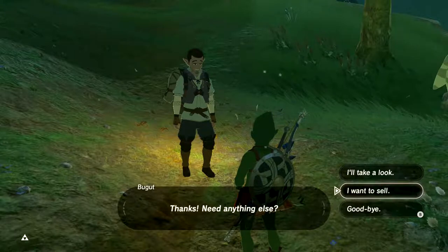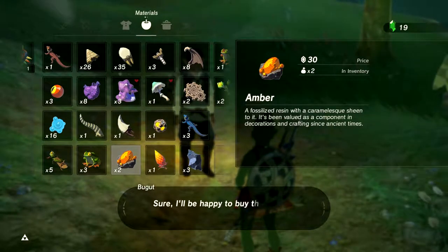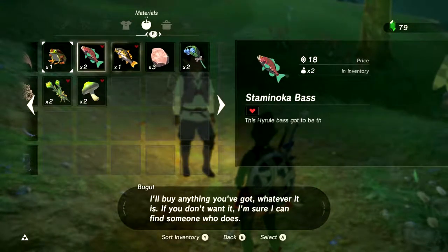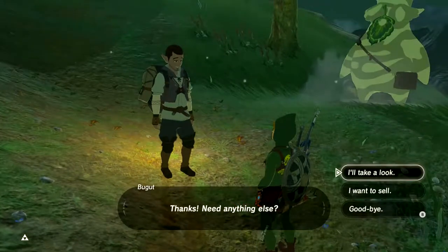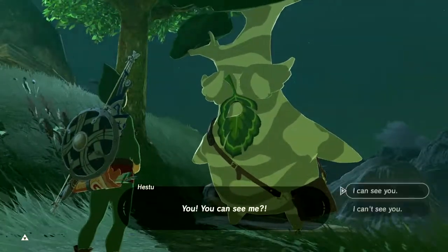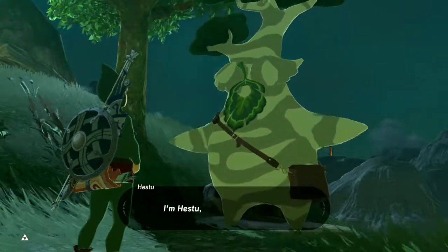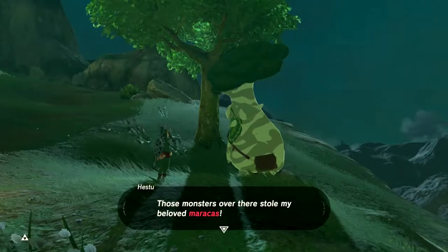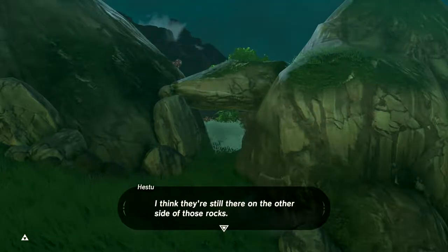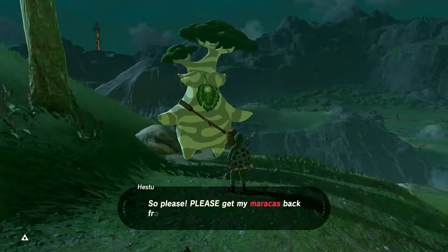Do I have anything good to sell? We've got some amber, which we're going to need to craft items later, and some stuff used to dye armor different colors — but we can't do that with Tingle's outfit, so we don't really need it. Then over here is the big old Korok man — Hestu! He has a special voice. 'Shalaza shalaza, it's been a hundred years since anyone has been able to see me, man. I'm Hestu and I need your help — those monsters over there stole my beloved maracas. I can't use my powers without them, so please give my maracas back from them!'